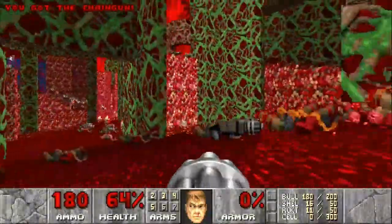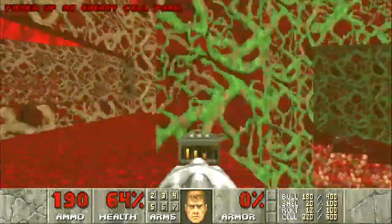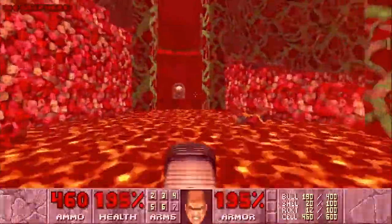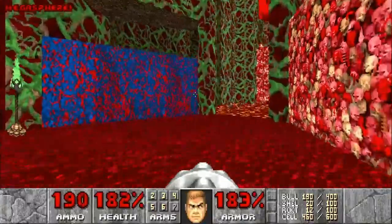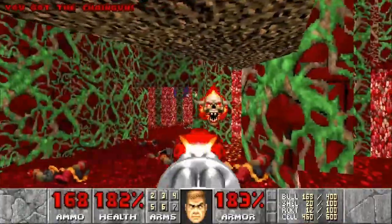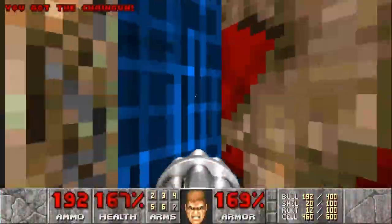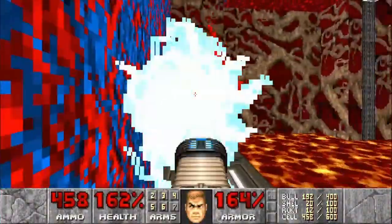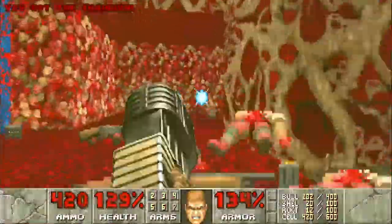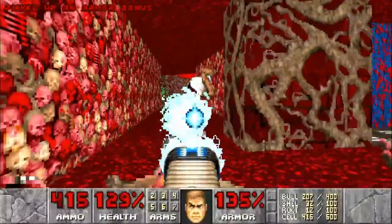We'll deal with the revenants shortly, but there's also a huge group of lost souls. First of all we'll skip the radiation suit, collect the backpack and the plasma gun, head back down and collect the megasphere in the lava. Our first call of action is to ignore everything, hop down, run to this door, press the switch and get on the lift. You want to have the plasma gun ready because it is chain gunners and revenants - the plasma gun is the only weapon you want up on that lift.